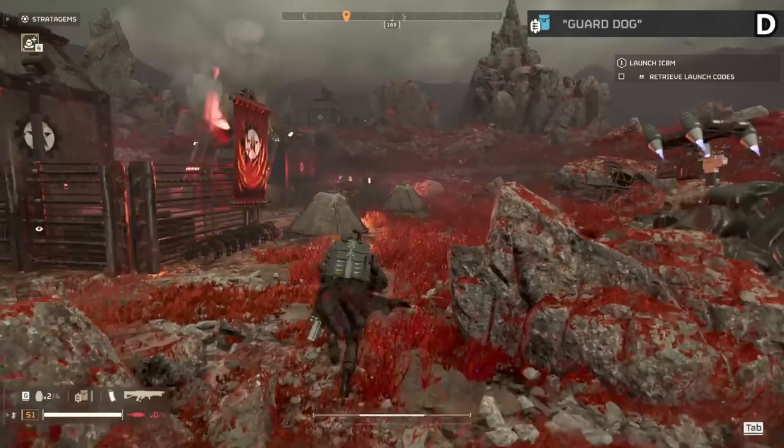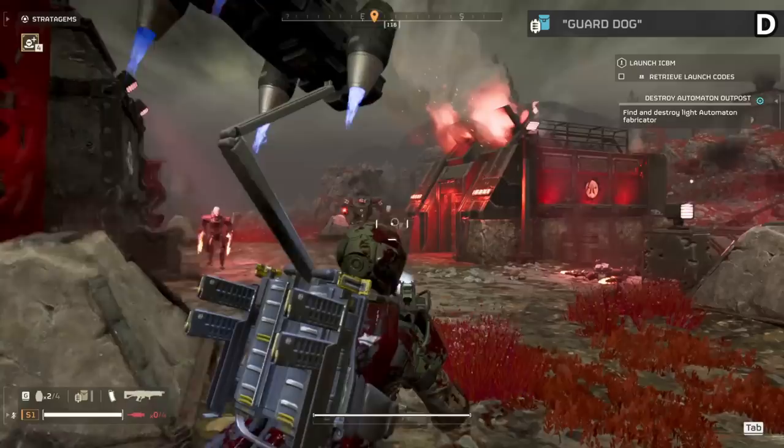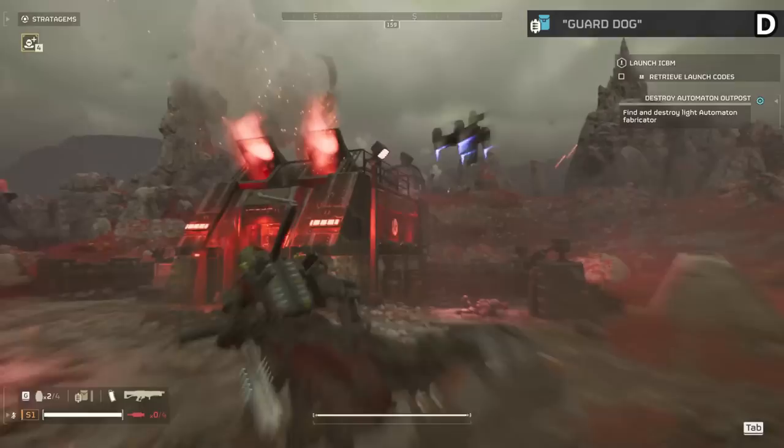The guard dog is D tier. I used to consider it C, but there's really no reason to run it — the rover version has near unlimited ammo and works better. This one runs out of ammo and lands on your back so much you're hardly ever going to see the screen. Yes it can do good damage overall, but when you have the laser version as an alternative, this becomes useless.